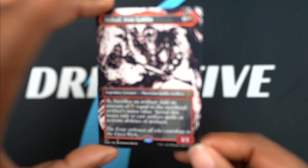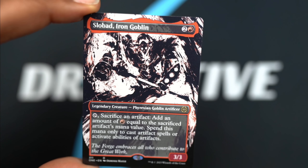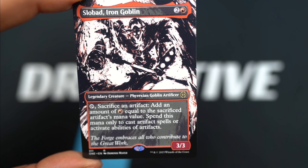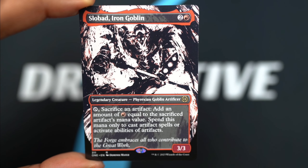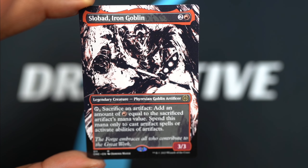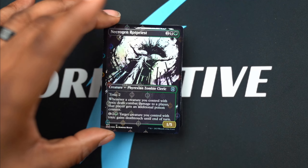Slow Bad Iron Goblin - now there's some crazy artwork. These ones I'm kind of meh about - they look cool but it's so much sketched art it's hard to really see what's going on. That's just my opinion though; some people look at this and think it's the best thing since sliced bread, and they're entitled to that. But this one is not foil. Here's Necrogen Rot Priest.